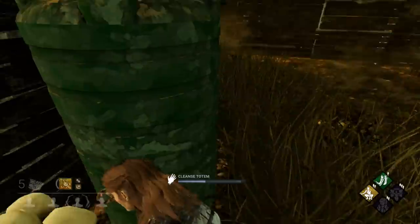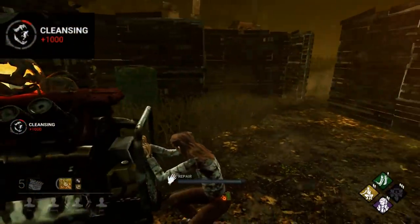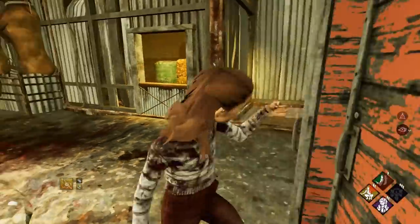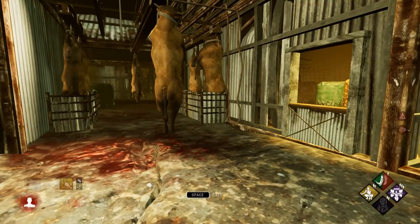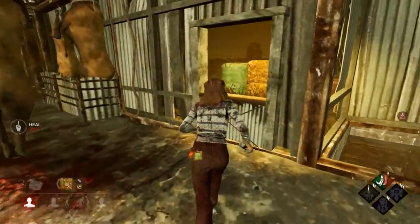You're definitely getting value out of cleansing the totems — you're guaranteed to get at least 1000 points from cleansing a totem. And it also makes you search for things, which I would argue is one of the more interesting ways to get a heal. If you're lucky enough to find a hex totem like Hex Ruin or Devour Hope, you get a lot of efficiency out of doing this. Plus, the perk synchronizes really well with other perks like Quick and Quiet and Head On. So I'm just a huge fan of this one.